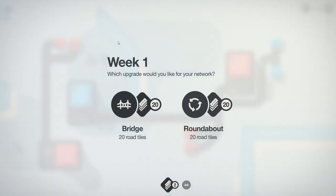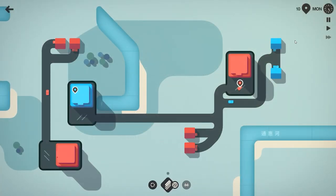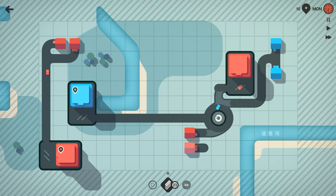As time goes on and you survive week after week, you will gain some new perks for your city. For example, we could build out a bridge and get 20 more road tiles, which is good because I only have two remaining. Or we could get a roundabout and 20 road tiles. Roundabouts, of course, being one of the most efficient methods of letting traffic cross intersections as opposed to traffic lights. So maybe we want to use one of those. Let's pause time and think about where this is going to go in the future.